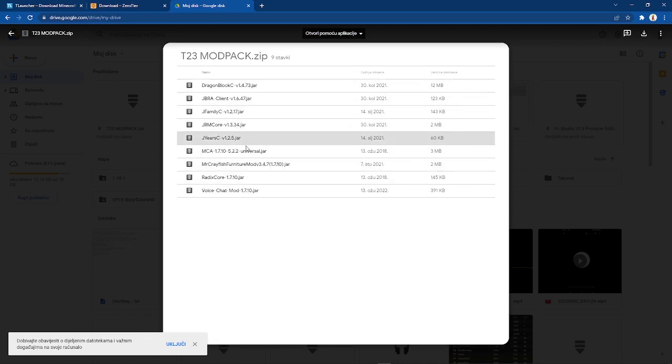Not only will you have DragonBlock C and all the supporting mods, but you also have Minecraft Comes Alive, which is essentially kind of like Tupper Bot in the T23 Discord server. And the Furniture mod, which basically allows you to do whatever you want in your house. Radix Core is for this. And this is called Proximity Voice Chat Mod. What this allows is basically Discord in Minecraft — you push to talk, and there we go, all in Minecraft. You don't need a Discord VC.